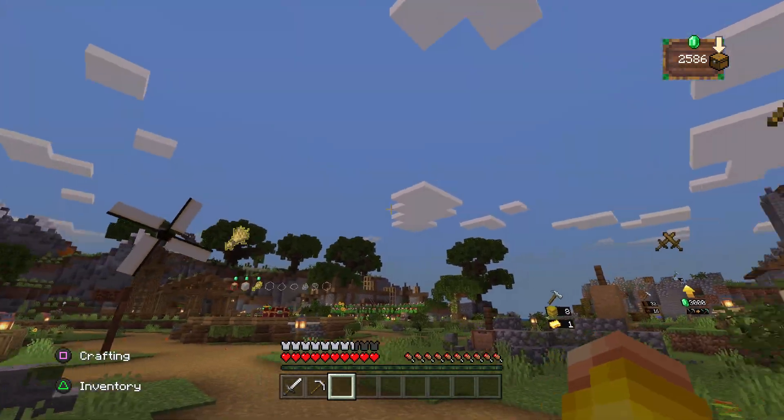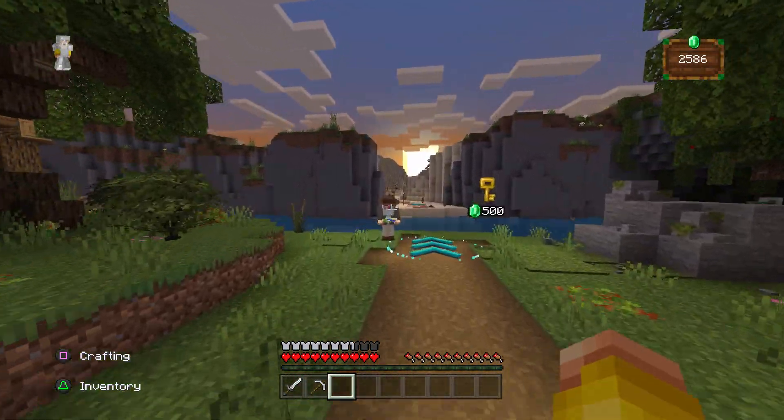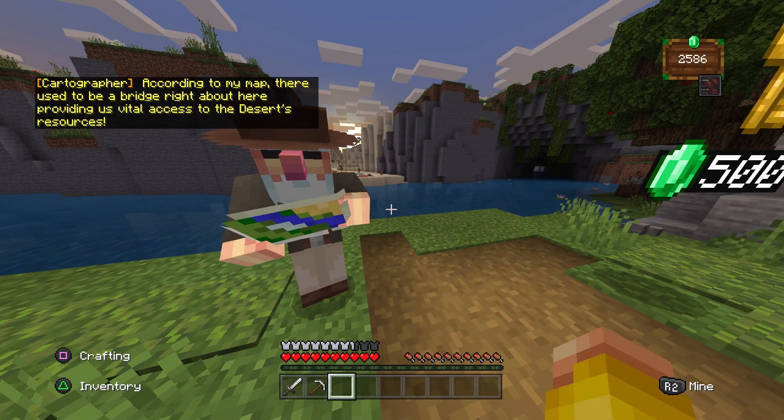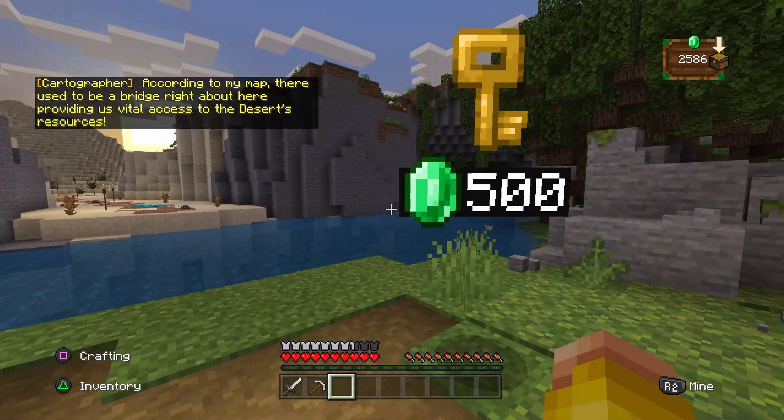Let's go. Hello, what do you want old man? According to my map there used to be a bridge right about here, providing some vital access to the desert's resources. Let's do it then.